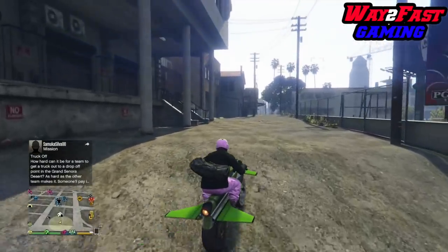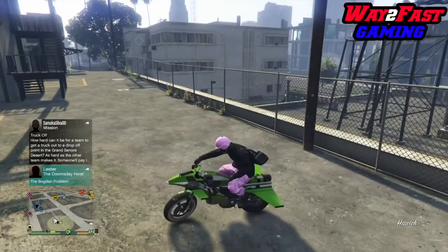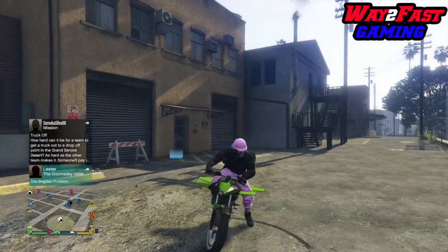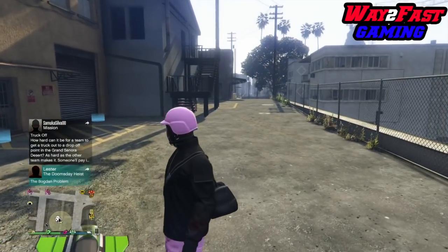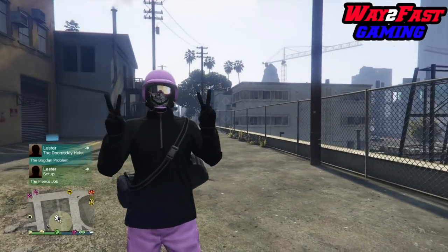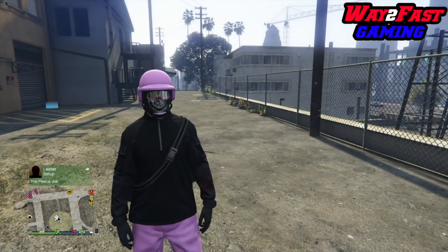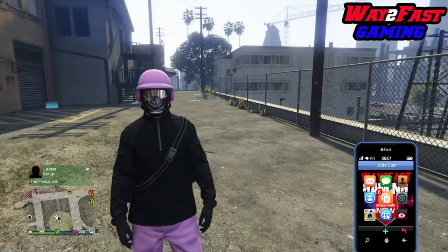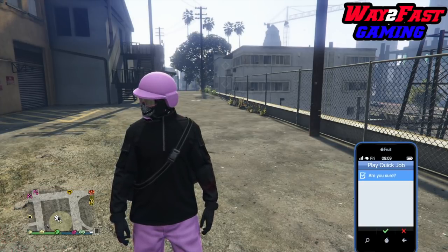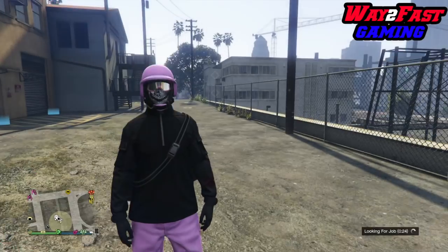I'm going to show you how to do this with the biker clubhouse — this is the biker clubhouse duplication glitch. It's with Bennies bikes — you can only use Bennies bikes to duplicate and make money from this. You don't need any bunker, no facility, no CEO invites, no heist stuff. All you need is a Bennies vehicle, a Fagio, and your MC clubhouse.